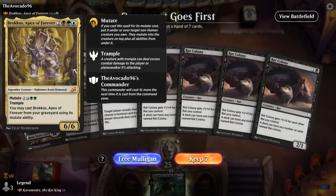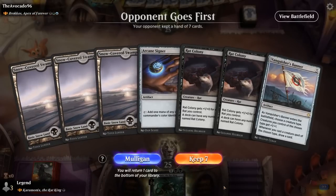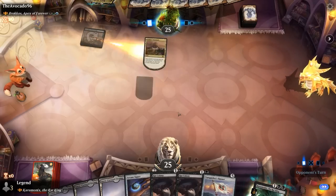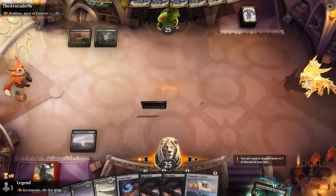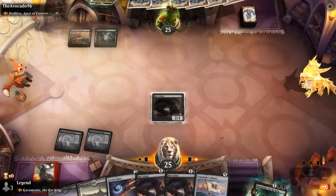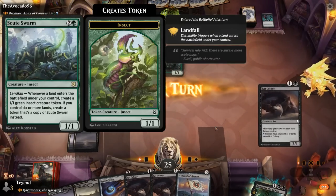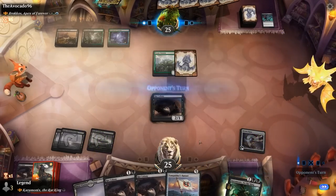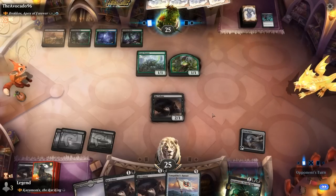We're on the draw facing Brockos Sultai Mutate. Our hand leaves a bit to be desired — Thoughtseize is nice but no acceleration, no mana discounts. Signet ramps into Vanquisher's Banner maybe on turn four for a bit of card draw. Sequencing could be turn two Rat Colony, turn three Signet plus Rat Colony. Rat Colony is down. Skeet Swarm is pretty good against us, making a bunch of tokens — not pleased about that one. At least the Banner can pump up our rats so they won't trade for 1/1 insects.